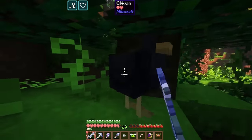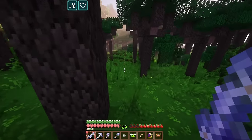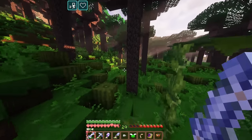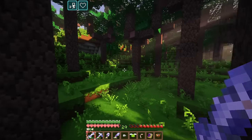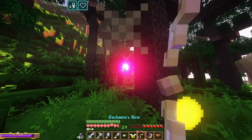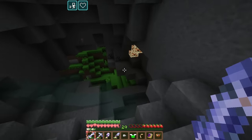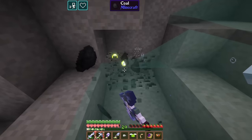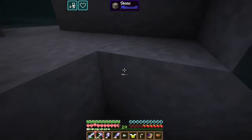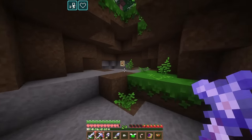I wonder if different ores spawn depending on what biome you're in — I'd assume that's the case. There's also a type of crystal from the Hex Array mod that's useful for crafting recipes; they're supposed to look like geodes and will be underground. I'm going to kill these chickens in case we see a ferret. Those stupid fairies spawn everywhere — they're too much. I don't know if I can change that in the config.